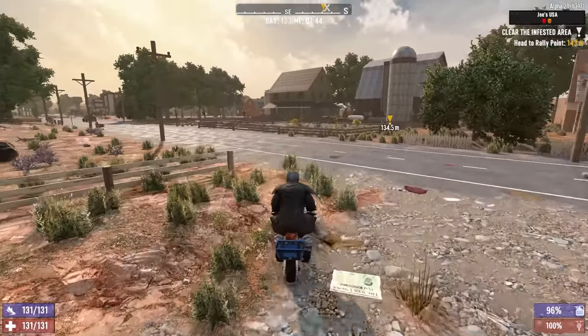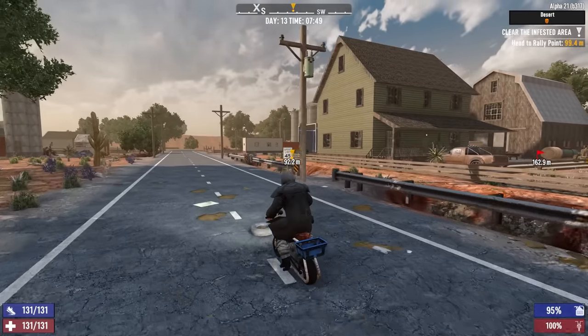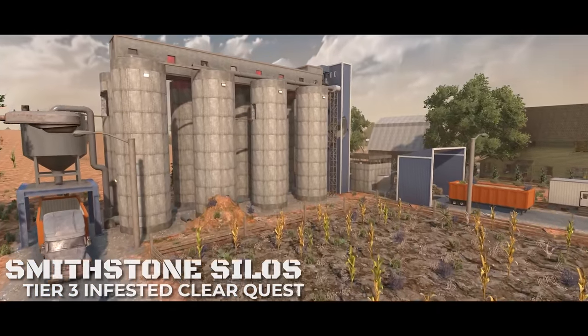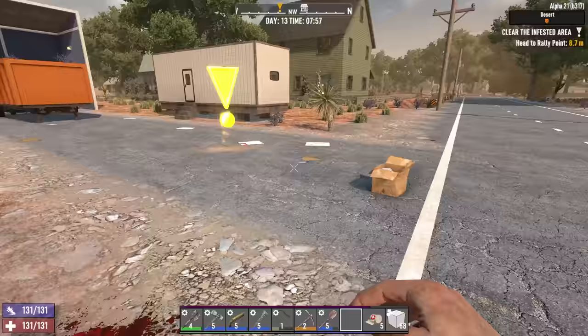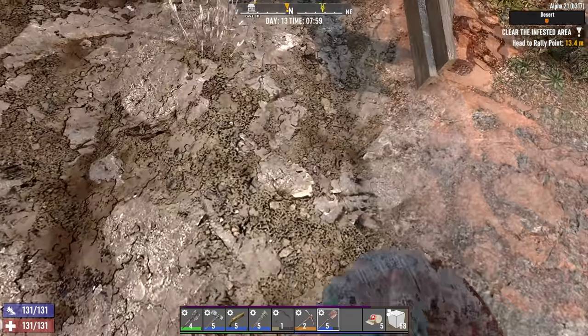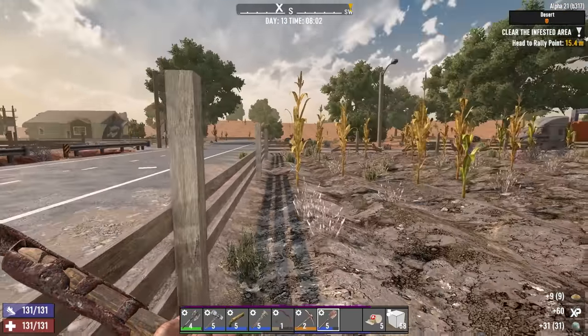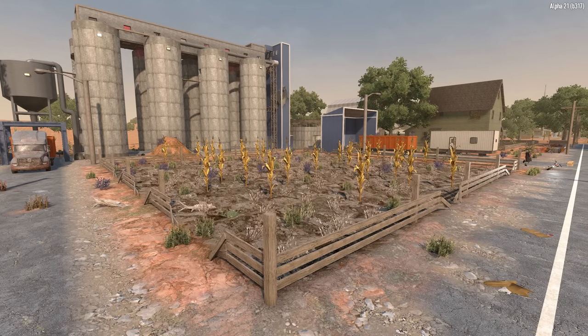Now that crafting is done, we have to do some digging. We have a tier three infestation quest over here at the silos. Before I start, this is clay soil so we can harvest some of it — I thought I might have to go to the wasteland but we can just get it off POIs. All these farms have a ton of clay soil. Let's get a little bit of this free food and some glue too.